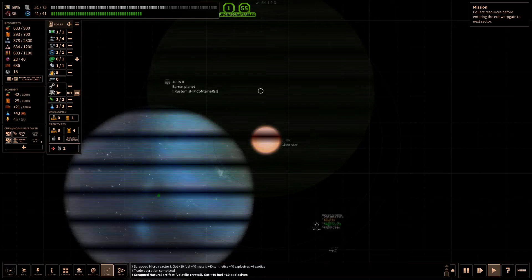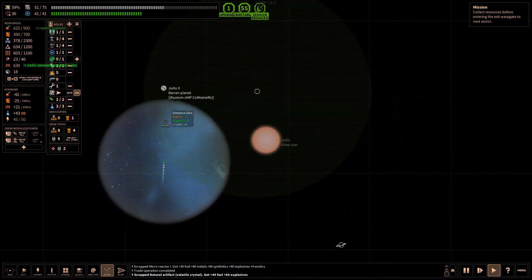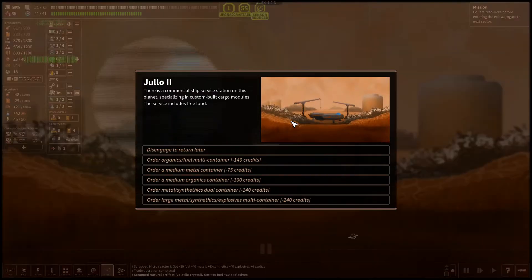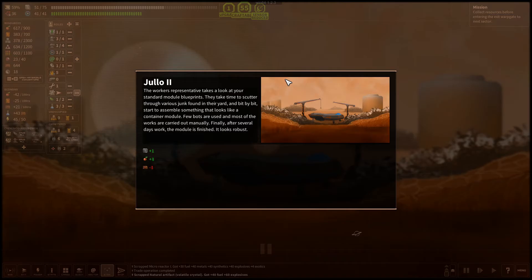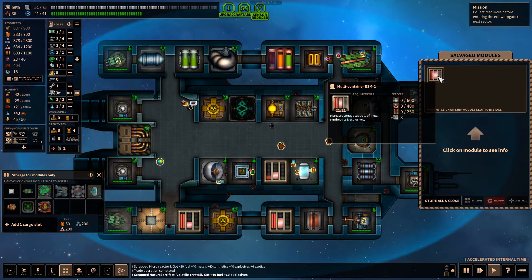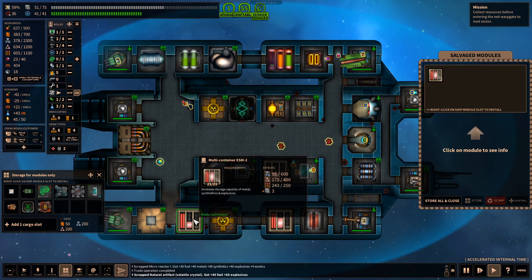It looks like there's a trade ship and a couple of planets. This one has custom ship containers — let's go there and see what they've got. I could buy with my credits a bunch of different stuff. I don't have a clue which one I should actually buy, so let's spend the 240. They gave me some organics to play with — it's a plus 3, 600, 400, 250.